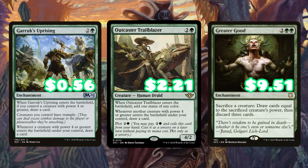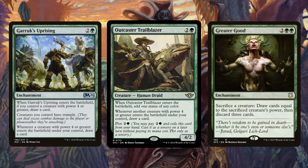Guruk's Uprising, Outcast Trailblazer, and Greater Good are amazing card draw effects. Greater Good is a $10 card, which is a bit of a budget spring, but it's just that good. It's one of those cards you slot into a deck and it really moves the needle.